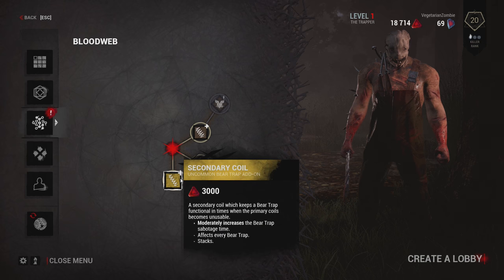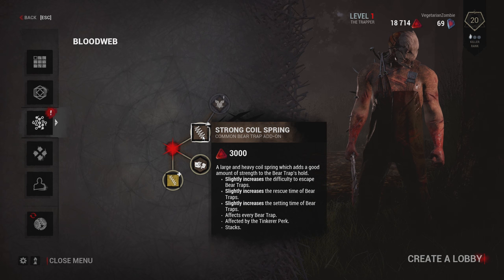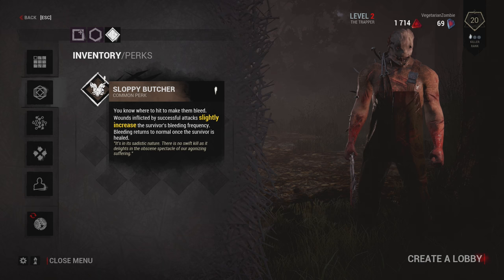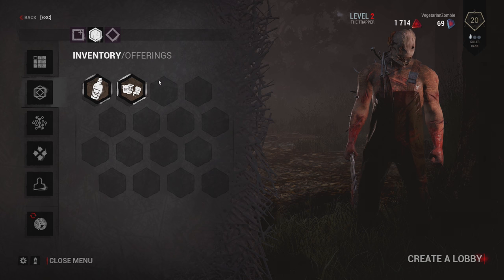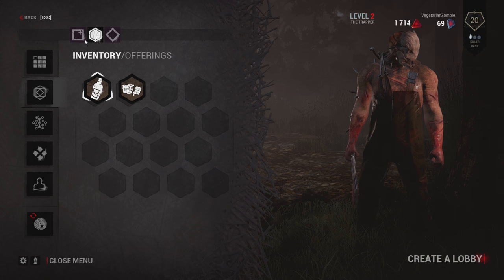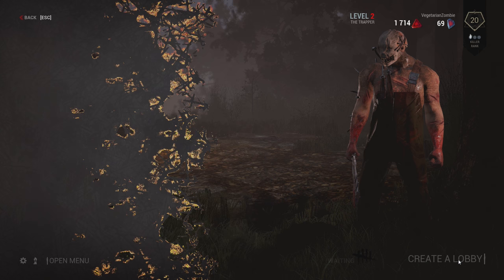Now, of course, as the killer — and same with the survivor — once you kill things you have these things in the blood web. This is where you can unlock perks, get items, and stuff like that. Pretty cool. So now we can add in some perks. The first perk we unlocked is Sloppy Butcher, where it makes them bleed when wounds are inflicted. We have some offerings which are offered at the very beginning of the map and can affect how the game plays. And we have these add-ons — we got an uncommon one that increases the bear trap sabotage time, so we'll do that. Alright, let's create a lobby.